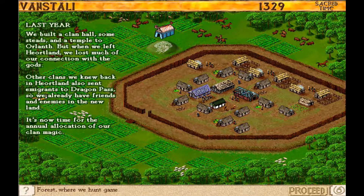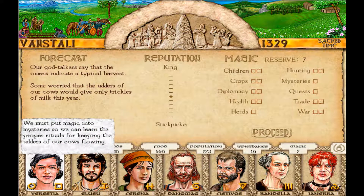Last year we built a clan hall, some steads, and a temple. But when we left, we lost much of the connection with the gods. Oh noes. If you mouse over it, it tells you how many sheep you have, how many crafters, how many horses, and stuff. Let's proceed. Here's our group of people again. I like the layout a lot more — it's a lot easier to understand. This person kind of scares me.